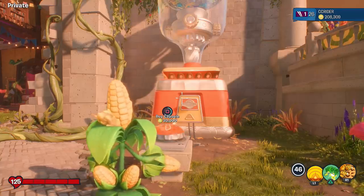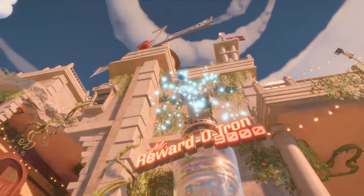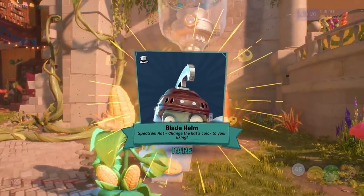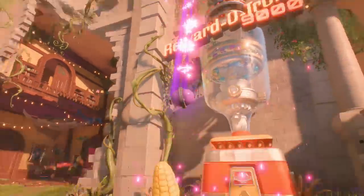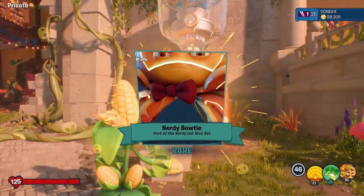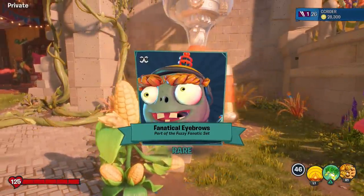We have 200,000 coins left, let's keep going. Hero of Power spectrum hat for the 80s Action Hero. Next: Foil Fanatic — a full set costume, oh my gosh! All three full costume sets so far have been for zombies. We got the Blade Helm for the All-Star — looked crazy! 100,000 coins left — super rare Shark Bite Hairline, second part of the Sharky Shark set. Nerdy Bow Tie, part of the Nerdy But Nice set. One more left!